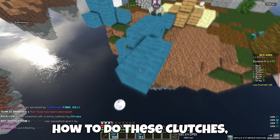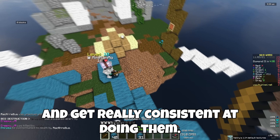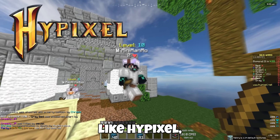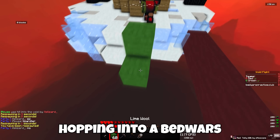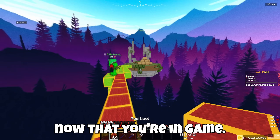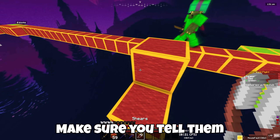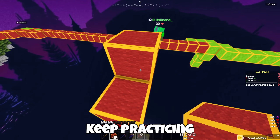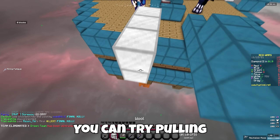Now although I've explained how to do these clutches, if you actually want to pull them off you must practice and get really consistent. One way to practice is by going onto other servers such as Hypixel, Bedwars Practice, and many more. I recommend hopping into a bedwars or bridge game with a friend so they can hit you off and you can practice block clutching. Build a platform to stand on while you wait for your friend to hit you off, and make sure you tell them which type of knockback you want as it will be easier for you to clutch. Keep practicing until you land a few extensions, and after you feel confident you can try pulling it off in a real game.